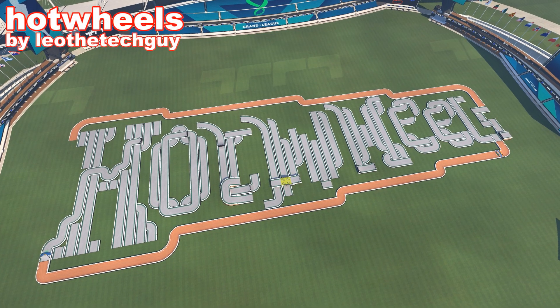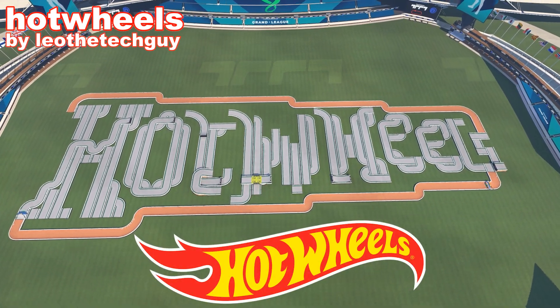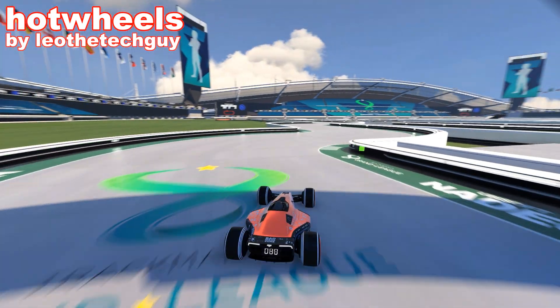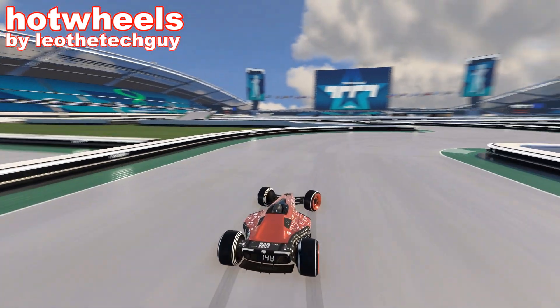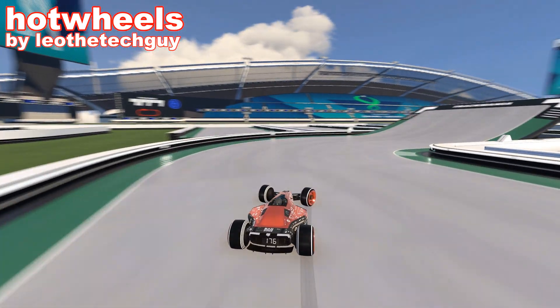Next map we have here will be Hot Wheels by LeoTheTechGuy. He was trying to build a Hot Wheels logo, but it really just looks like 'Hot Wheels' written with road blocks. It was built with simple editor, so once again he didn't have many options. The road is okay — just a few jumps — but completely unnecessarily you have to do 3 laps of it.